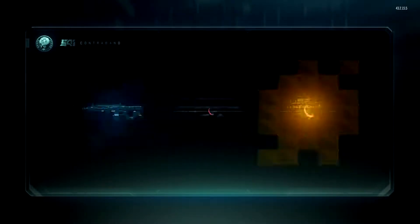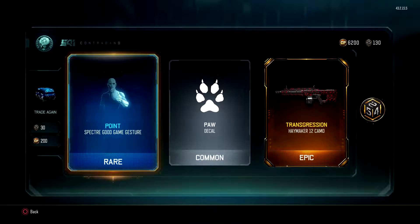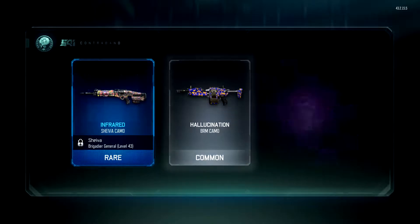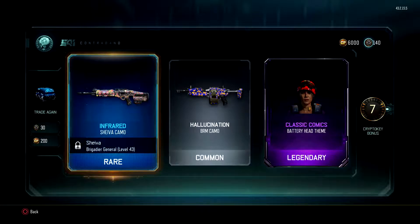Let's keep on going. Another rare, another common, and an epic Transgression — I'm getting tired of Transgression, guys. We've got Infrared, that might be one of the new ones. Classic coins, Battery headgear. We've got 6,000 more COD points to go, guys.